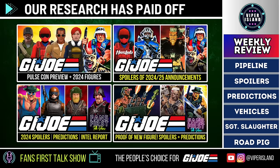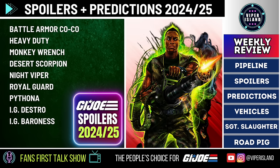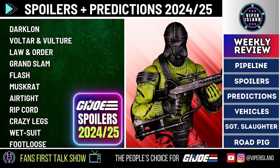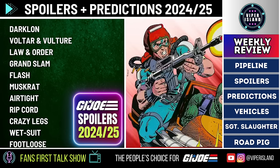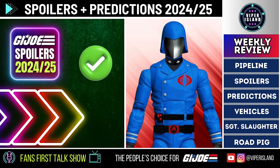Here are the remaining figures from our list not yet confirmed, expected sometime in 2024–25: Battle Armor Cobra Commander (likely part of a deluxe set), Heavy Duty, Monkey Wrench, Desert Scorpion, Night Viper, Cobra Law, Royal Guard, Python Iron Grenadier, Destro, Iron Grenadier Baroness, Dark Lon, Voltar and his pet vulture, Law and Order, Grand Slam, Flash, Muskrat, Airtight, Ripcord, Crazy Legs, Wetsuit, and Footloose. Many of these will likely feature reuses from other figures.